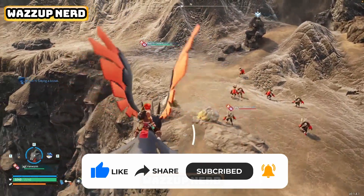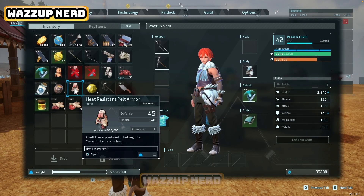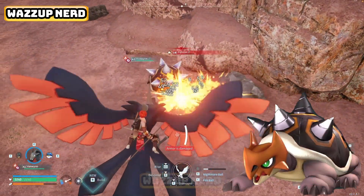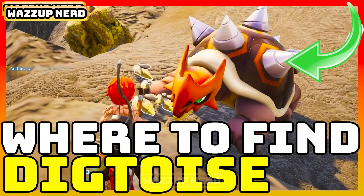There are two essential things you need before heading to one of the best locations to find sulfur in Pal World. First, make sure you're wearing your heat resistant armor. Second, catch a pal named Digtoys — this will speed things up for you. If you don't know where to find Digtoys in Pal World, click on the card above.